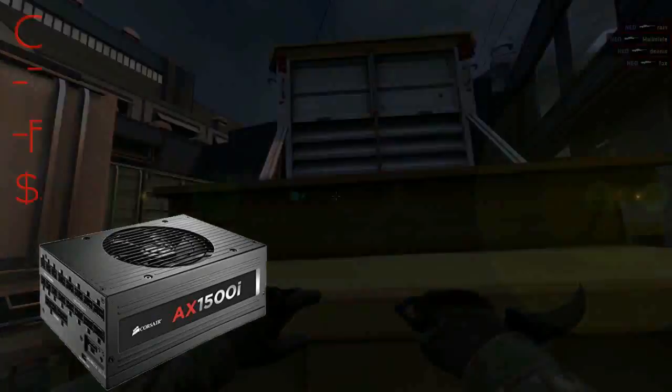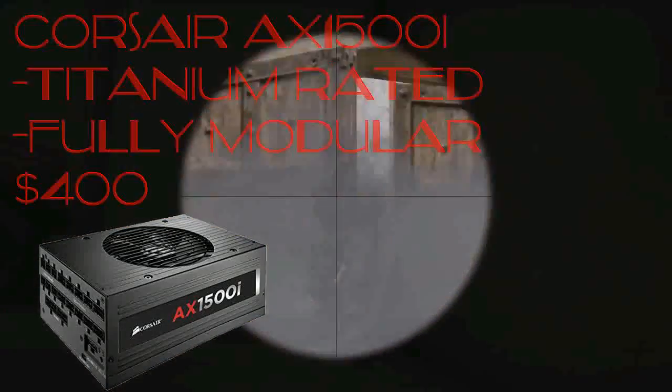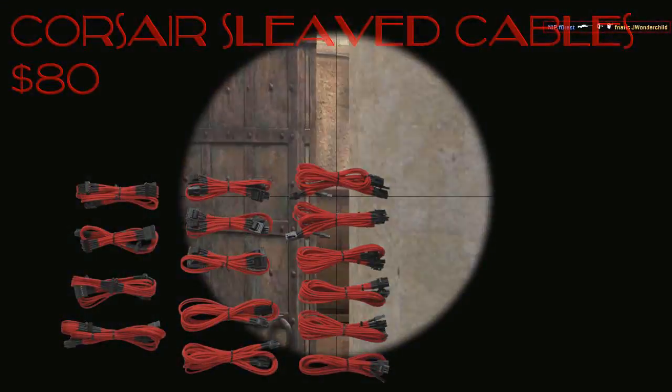Powering all of these components will be the extremely popular Corsair AX1500i Titanium rated power supply costing $400. I also picked up red sleeved cables from Corsair at $80.